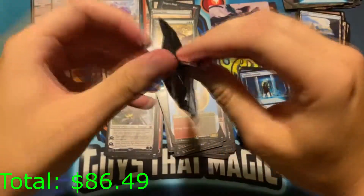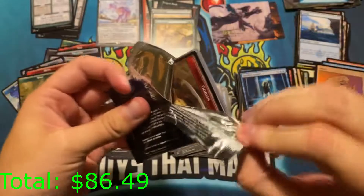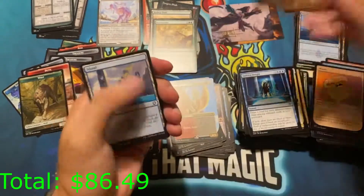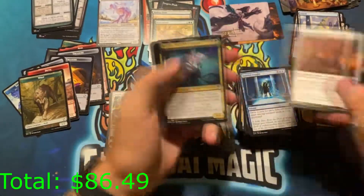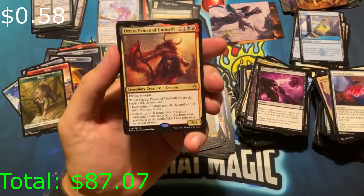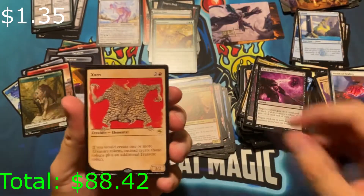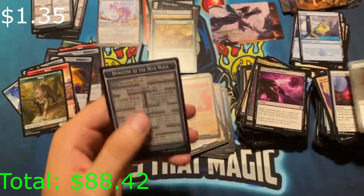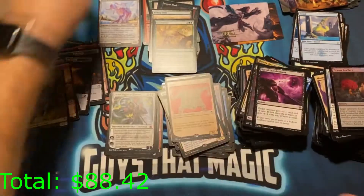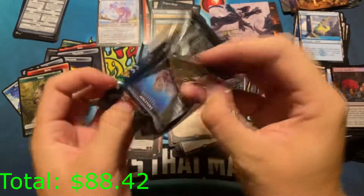Down to the final five packs, ladies and gentlemen. Can we get Tiamat? Can we get Book of Exalted Deeds? Those are the only two cards I really want. Can we get another signed art card? Let's go. We got Orcas Prince of Undeath as a rare, another rare — Zorn showcase, and a Dungeon of the Mad Mage token. I think that's our first Dungeon of the Mad Mage.